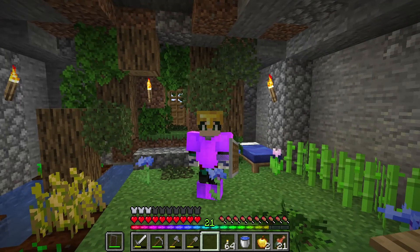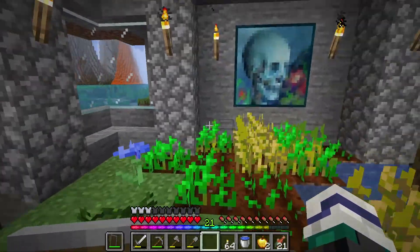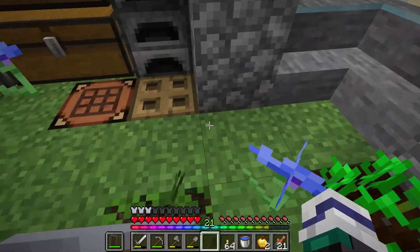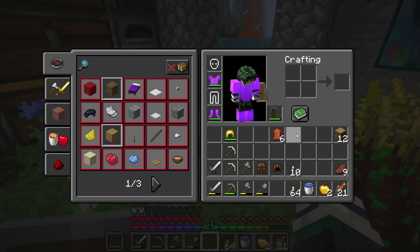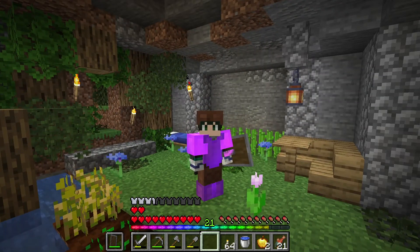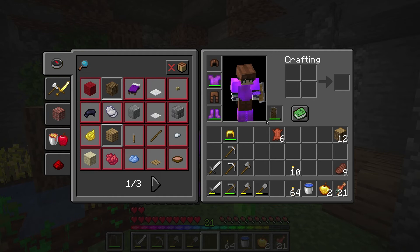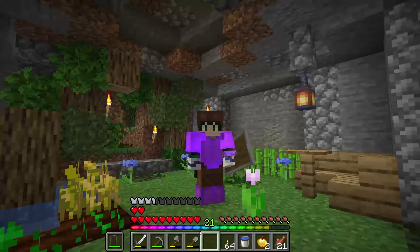Basically, what this progressive system is meant to do is slow down the early game in combination with the more difficult mobs. It makes you not want to go mining right away — it makes you want to stay on top of the world, set up some basic farms, and build up for a while. But now it is time to venture underground. There are also set bonuses: when you have a full set of a specific armor type, you get a bonus. Leather armor gives Health Boost 1 — an extra two hearts. Chainmail gives Health Boost 2, which is four extra hearts, and so on.